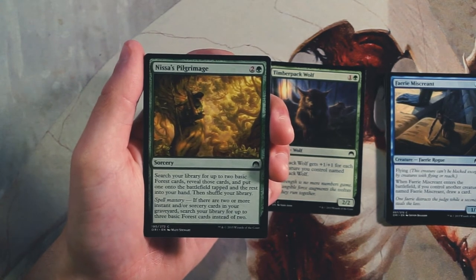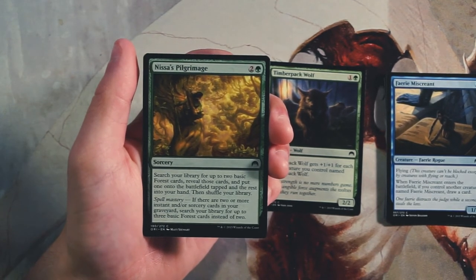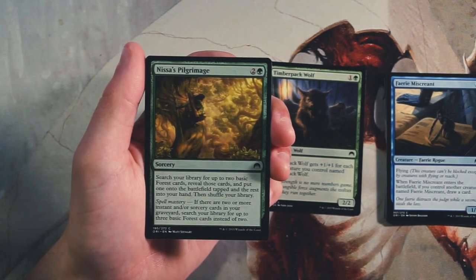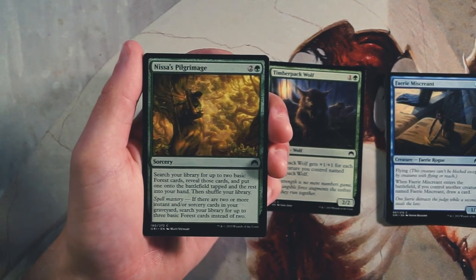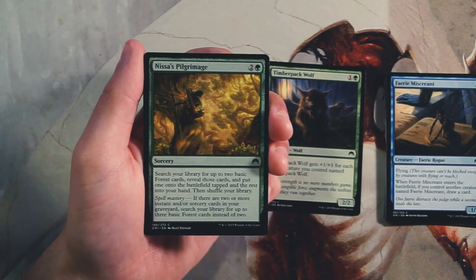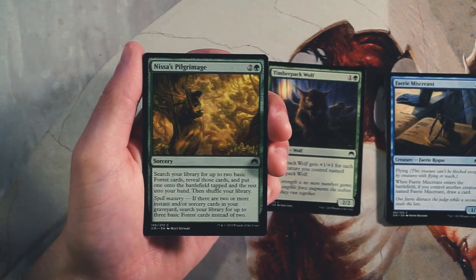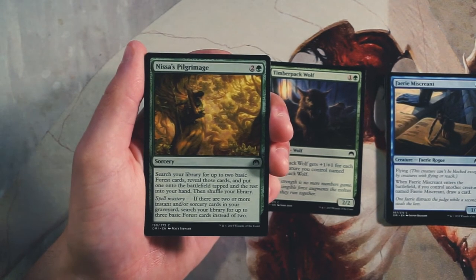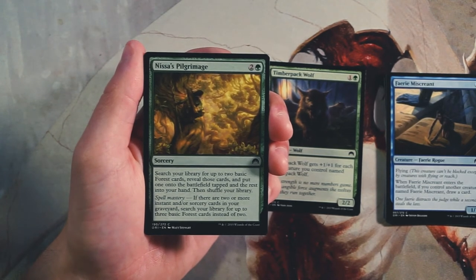Pilgrimage is a sorcery for two and a green — search your library for up to two basic Forest cards, put one onto the battlefield tapped and the rest into your hand, then shuffle. With spell mastery — two or more instant and sorcery cards in your graveyard — you can search for up to three Forests instead. It's your classic mana ramp, but only Forests makes it weaker than something that grabs any basic land. I don't like taking this early at all — board presence is everything. Only take it if already in a ramp strategy.